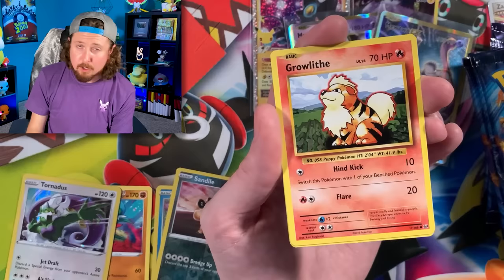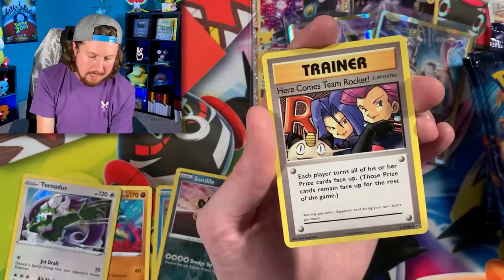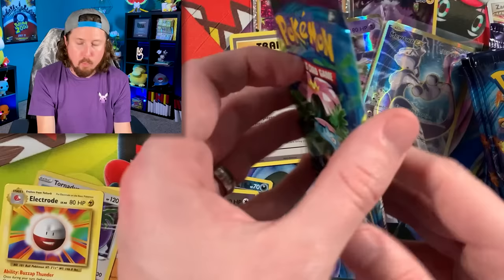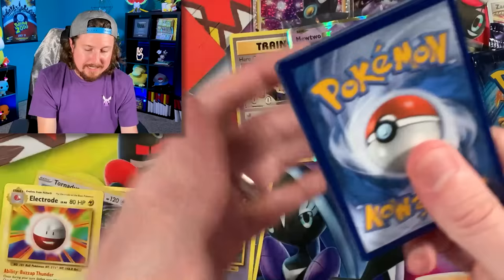So a booster box goes for about six to seven hundred, and you could just get one of every card for about three hundred dollars. If you're not looking to pull every card and just want one of every single card, that might be a good route to go. Even an Evolutions Elite Trainer Box — depending on if it's a Blastoise or Charizard edition — can go anywhere from $150 to $200, which is getting pretty close to buying one of every single card from the set individually.